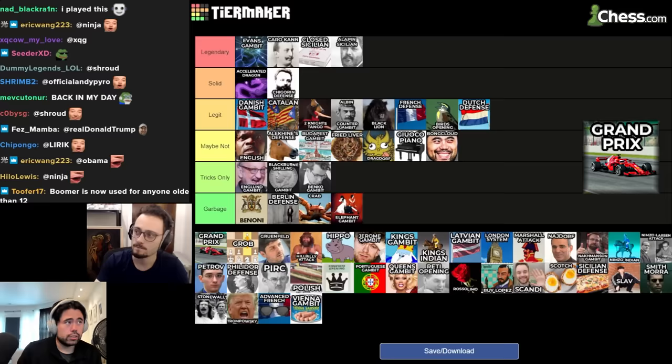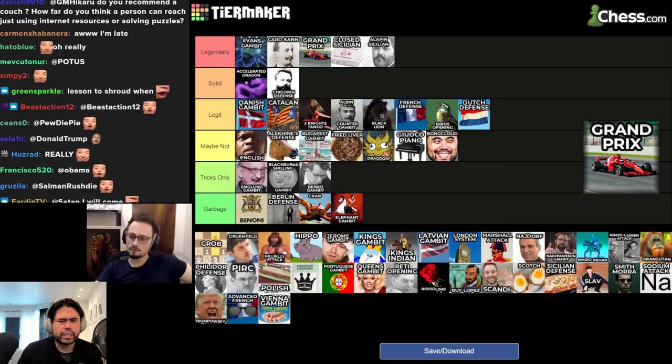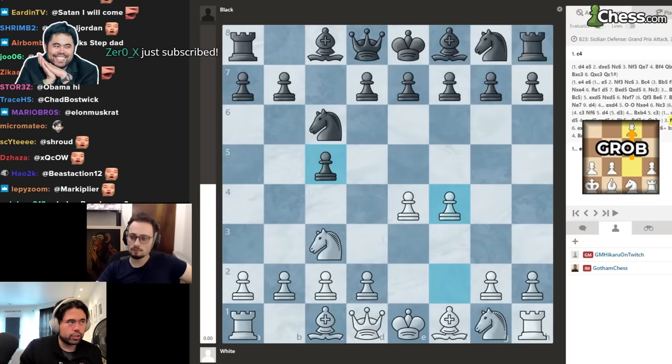Grand Prix for me certainly goes in legendary — 100% legendary. Probably third behind Caro-Kann and Evans Gambit. The Caro-Kann is such a sound opening against the most obvious reply on move one, so it has to be right below Evans.